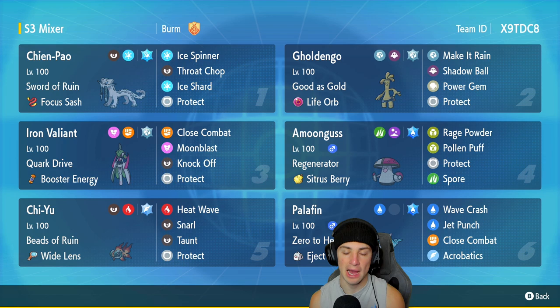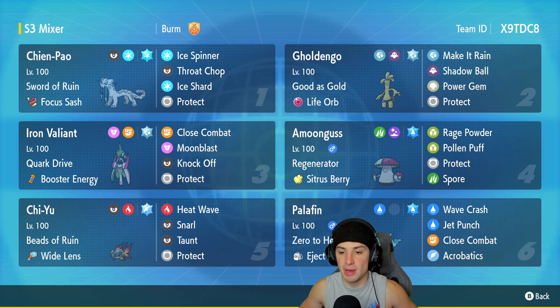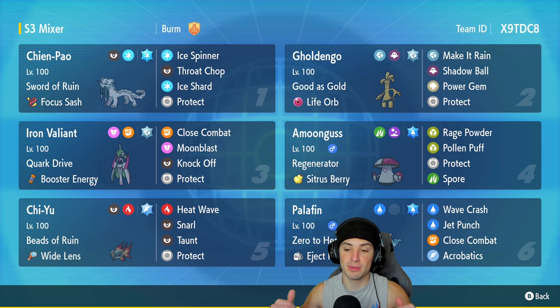The final Pokemon on today's team is going to be Palafin, but not just any Palafin — this is an Eject Pack Palafin. When you're holding the item and your stats get lowered, you swap out. So Palafin's main key is actually swapping it out. It has a move like Close Combat which drops its defense, so if we use that turn one, our stats are going to lower, our Eject Pack is going to proc, and then we're going to be able to swap out and get Palafin into hero form. Its other three moves are Acrobatics, Jet Punch, and Wave Crash.